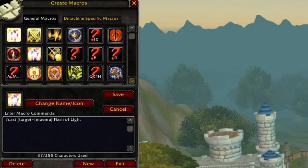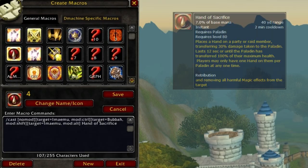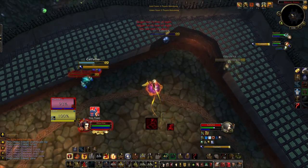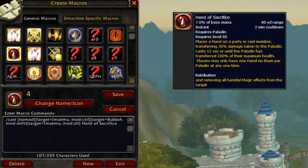I use modifier macros to tidy up my bar. These are very important for off-healing and helping your team as fast as possible. It's hard to get used to new macros and key bindings, but once you do it will dramatically improve your arena gameplay. The biggest one to get used to now is Hand of Sacrifice — it's crucial for getting your healer or DPS out of CC to land kills.